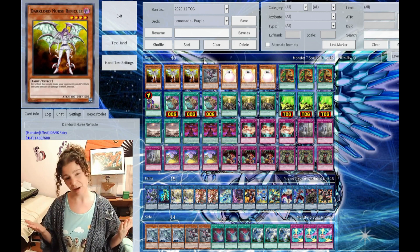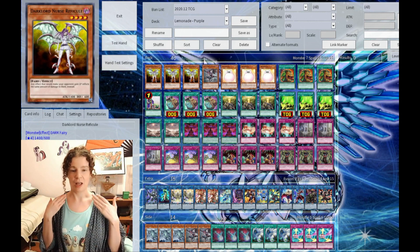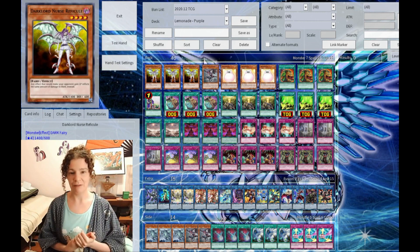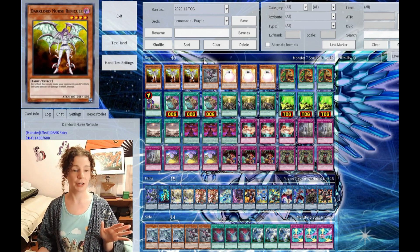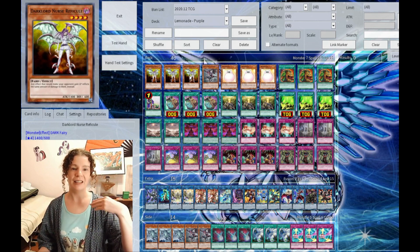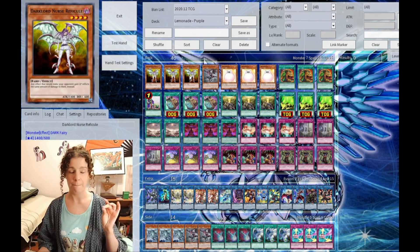If you've seen my previous profiles, you already know how this deck works. It just burns your opponent with heavy damage, and you can even do OTKs with this — I've done it many, many times. Starting off, we have 3 Dark Lord Nurse. Normal Summon her. As long as she's on the field, any life gain effects that your opponent has is going to turn to damage instead. So if you try to give them life points, it's going to turn to burn.